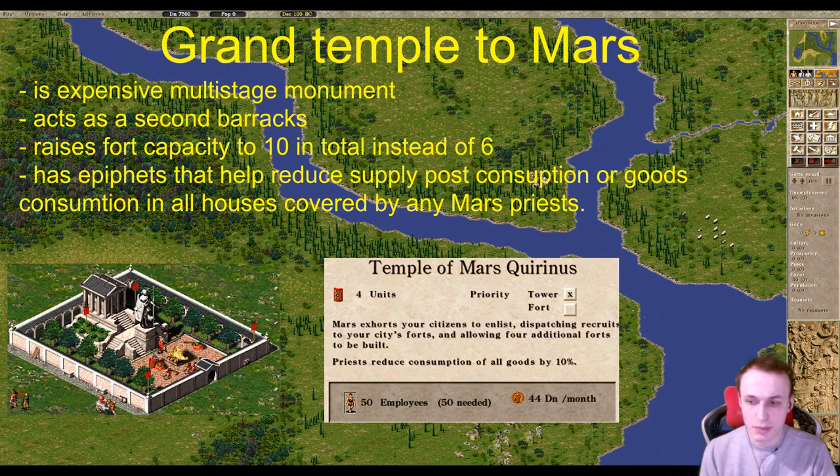Regarding Mars epithets, I'll cover those in a separate video on Grand Temples, but one worth mentioning is that you can pick an epithet that will alleviate your supply post consumption rate, with priests from Mars temples collecting food from housing and depositing it in the supply post.